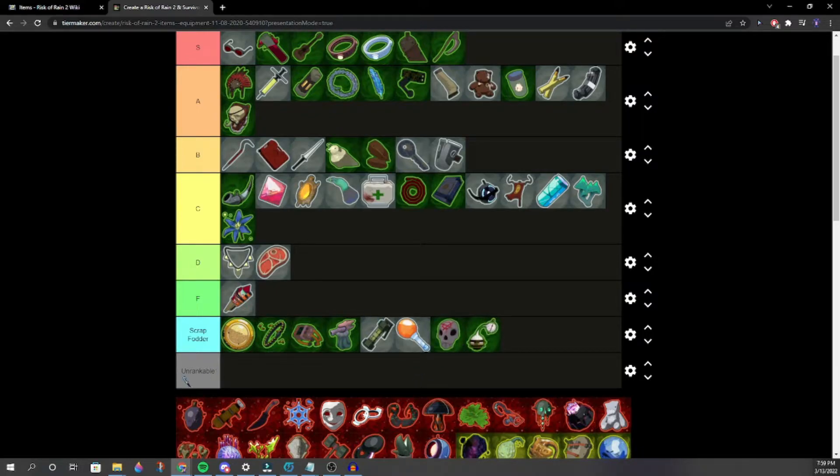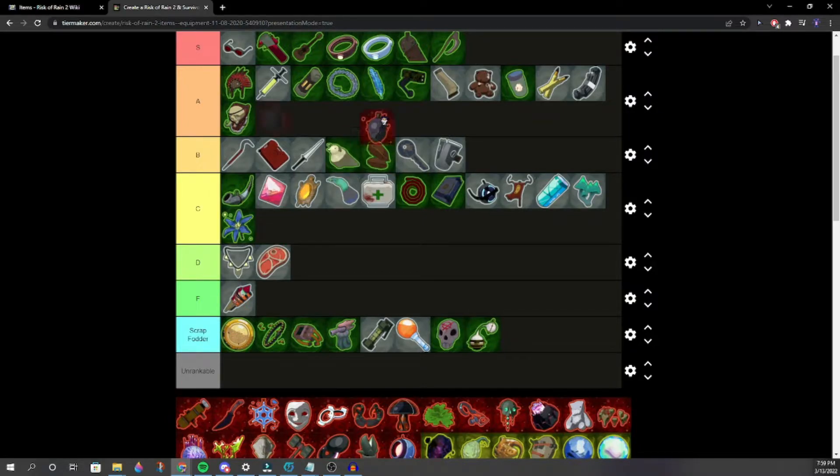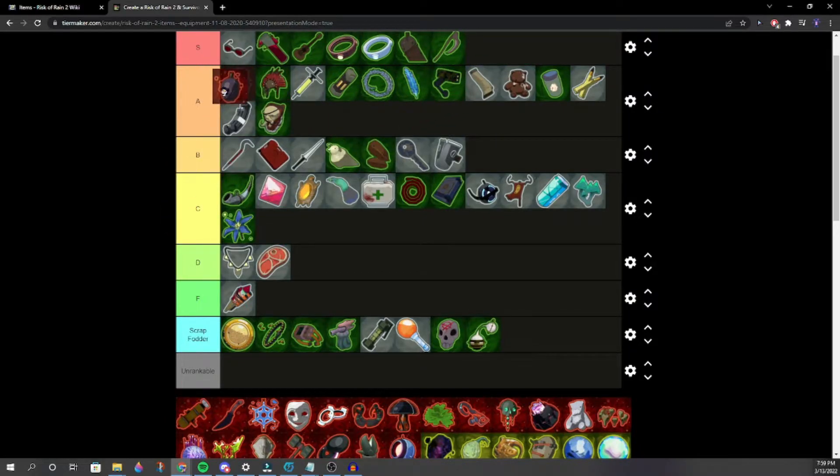Now we're getting into the red items. Alien Head — high A tier, maybe low S. It's basically high A tier. We settle on A tier for Alien Head.